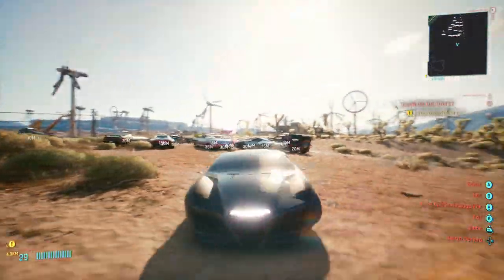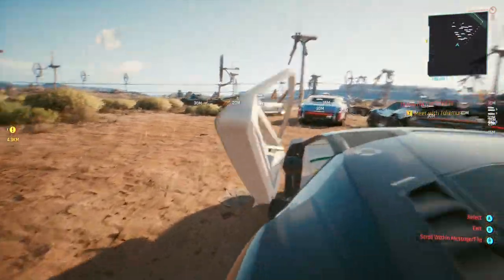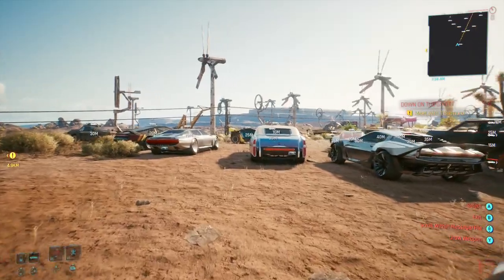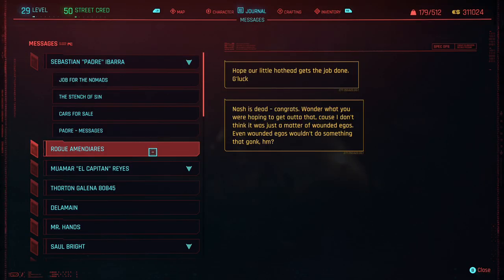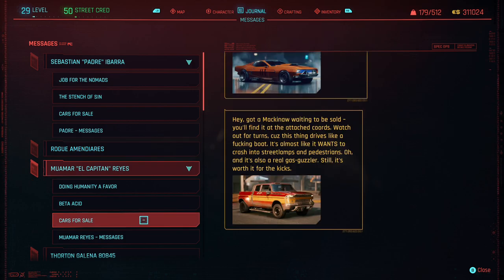In order for you to get notifications for when you can buy vehicles, you'll have to meet all the fixers. You can do this easily simply by driving around Night City until you enter their territory. Once you've entered into a fixer's territory and they've messaged you and a little bit of time has passed, they'll start sending you messages on what vehicles they have for sale. I'll go through each fixer and name which vehicles I decided to buy from them.